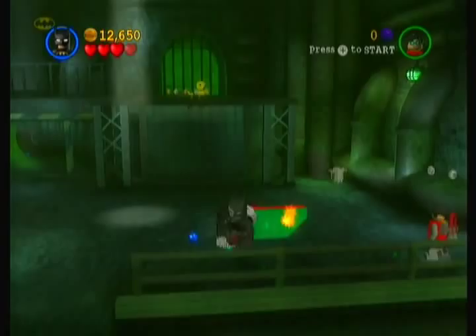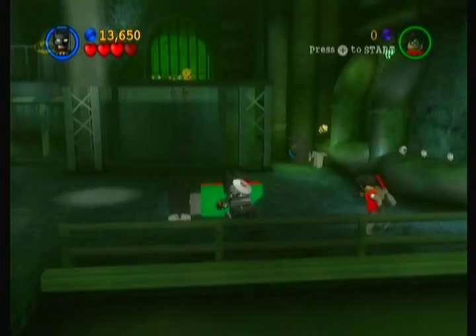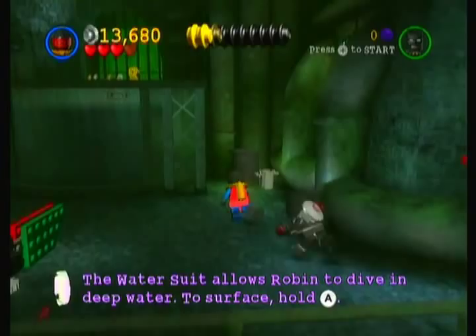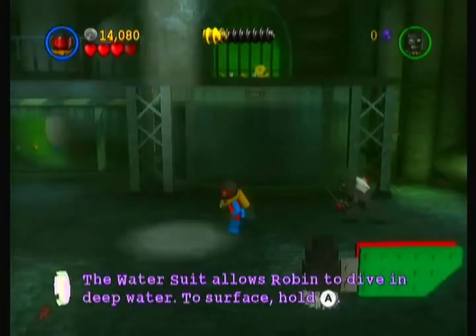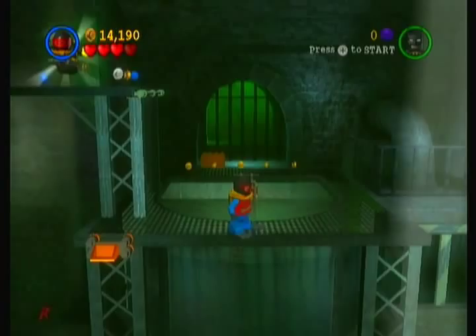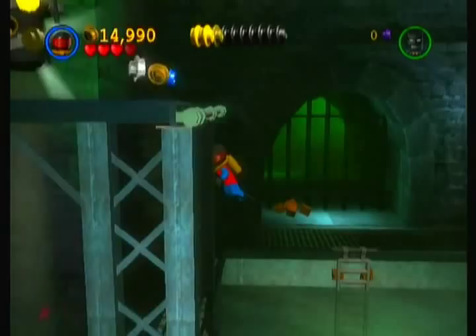Like, this suit is awesome. I think I'm just gonna pull this lever. Yep, Robin gets up here and I got the water suit. Yes! I'm not sure... oh duh, I missed that. So to do that, I think you need a double jumper to get up there. Yeah, you need a double jumper.